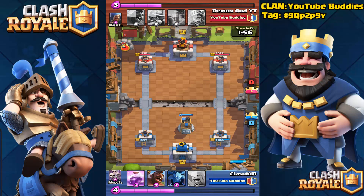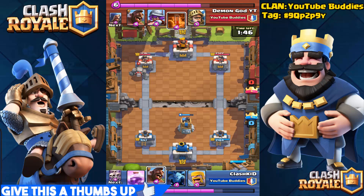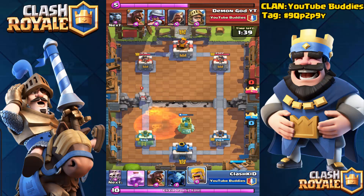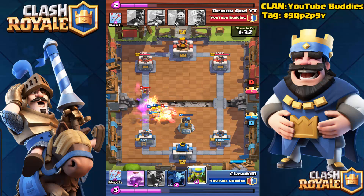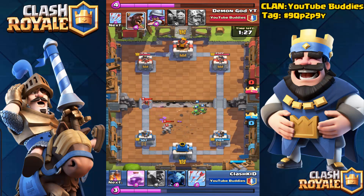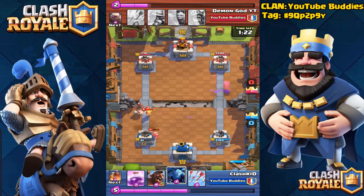The golem is such a beast of a tank — I really need to get one, but I hate when guys use it against me. He decided to use a golem, poison spell, and a wizard. Just watch: my barbarians and skeletons got destroyed in five seconds again. I knew he got the crown already because he had the wizard and hog rider backing up the attack.